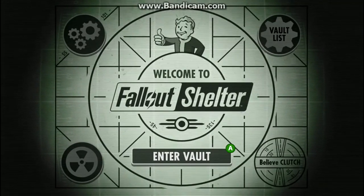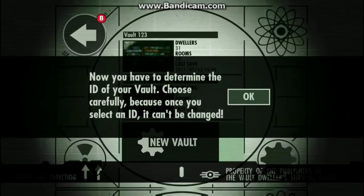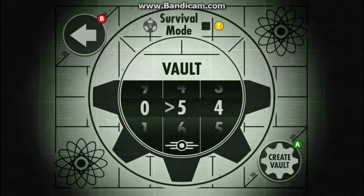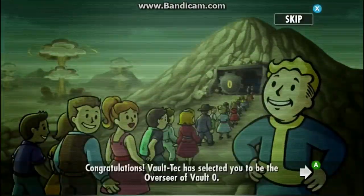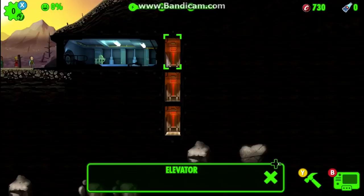Hey guys, Believe Clutch Game here. Today we're back playing a game called Fallout Shelter where you get to make a vault and survive. You get to pick the vault number — I'm just gonna go with all zeros and we'll get in game.